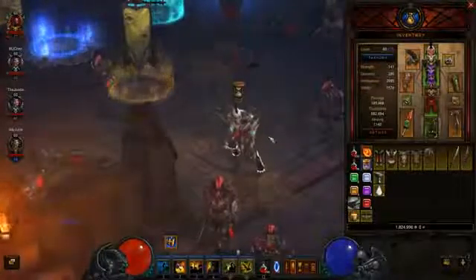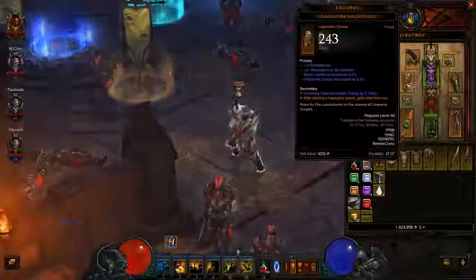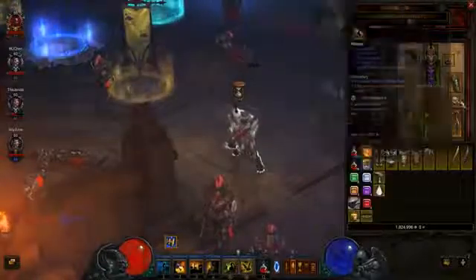Before I get into the skill usage and what it's all about, let's look at my gear. I got a couple of new cool things — Gladiator Gauntlets, which give massacre bonuses with no problem. Gold rains from the sky, so I've been getting a decent amount of gold.